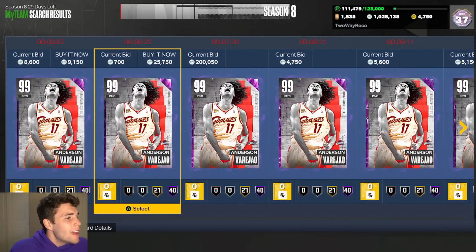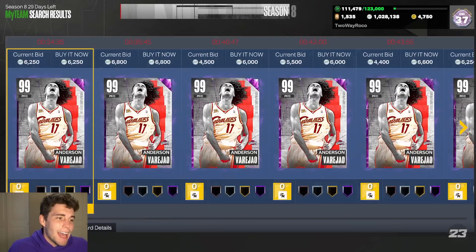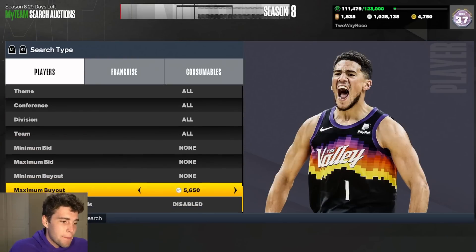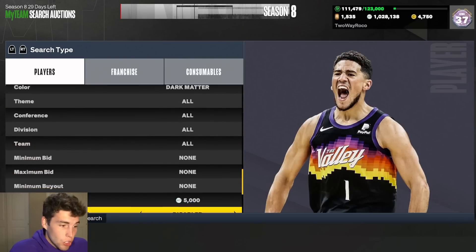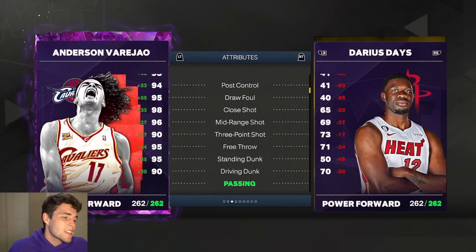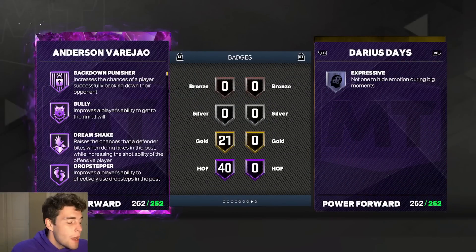At number 9 we're plugging in a power forward — Anderson Varejao. Varejao is really hyped up, and honestly I gassed him when he came out. Is he better than Tim Duncan? Probably not. But Anderson Varejao is a guy you can run at power forward who can knock down shots and be a solid offensive option.